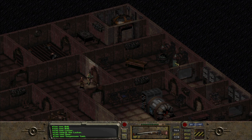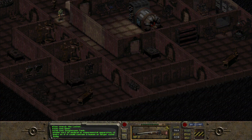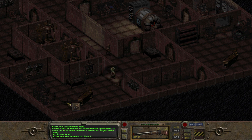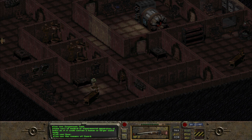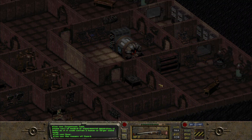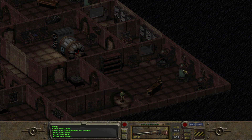Here we've got some tanks — some sort of medical or experimental apparatus that looks as if it could contain a human or larger sized body. Let's see if there is anything on this charred corpse of a guard — blue card, there we go, I'll take that. In this room we've got several lockers to loot.